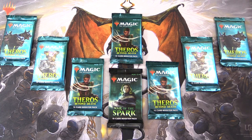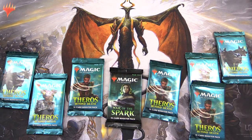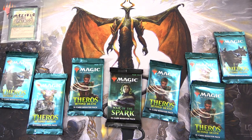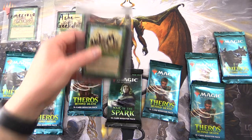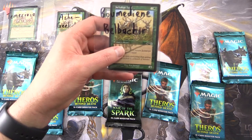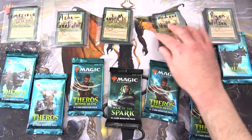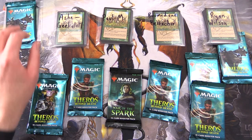Today on MTG Unpacked, we're cracking more packs for patrons. We have seven packs of Theros Beyond Death and one pack of War of the Spark. Let's introduce the patrons here. We have a whole bunch of new patrons this month: Temerivia, Ash Geekalotl, Paul M, Bermudian Belverture, and finally Ryan Wilson. They each get a signed Jackalope Herd card. Let's divvy up the packs.